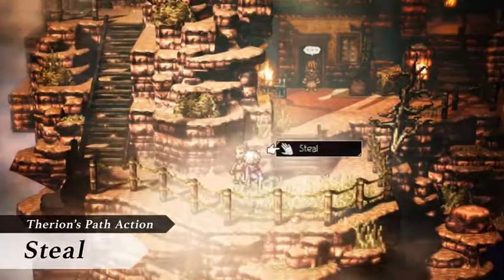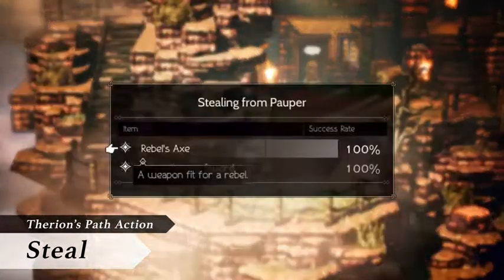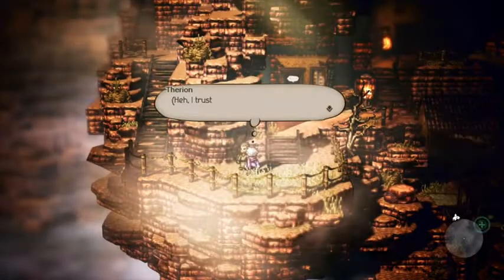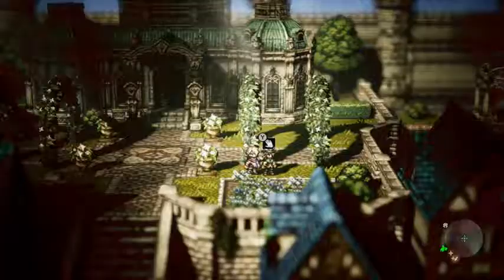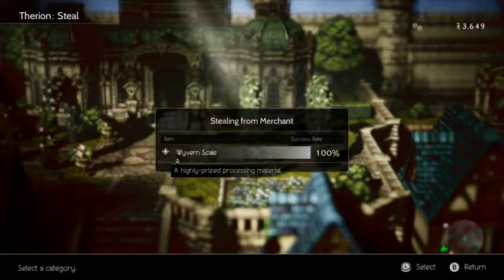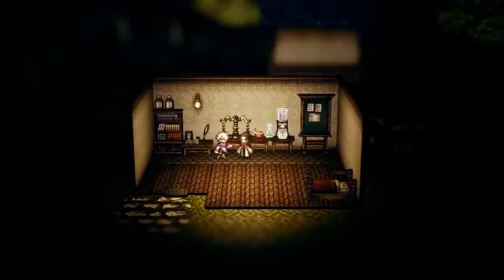Therion's path action is Stealing. As you'd expect, he can pilfer various items from almost everyone he meets. This way, he can acquire valuable items not available in in-game stores, or procure goods sought by certain individuals in return for suitable rewards.